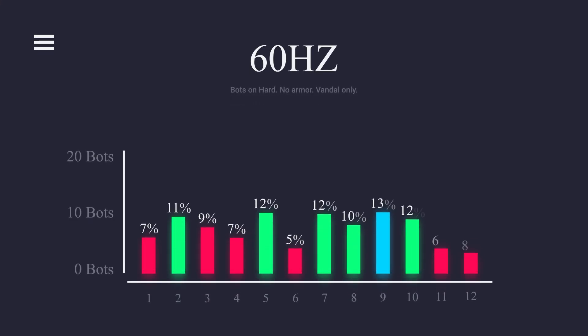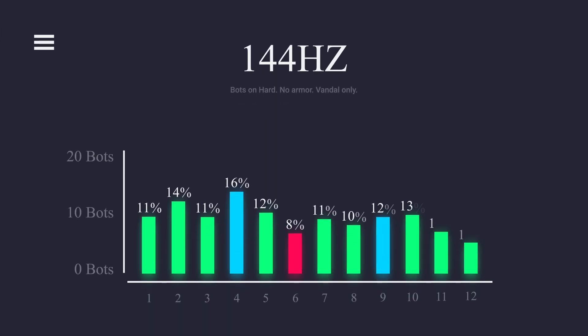The results were very consistent with the AWP test. Decent scores on 60Hz, but insanely consistent results on 144Hz. As you can see on screen, I dipped below 10 multiple times on 60Hz, while it rarely happened on the 144Hz tests.